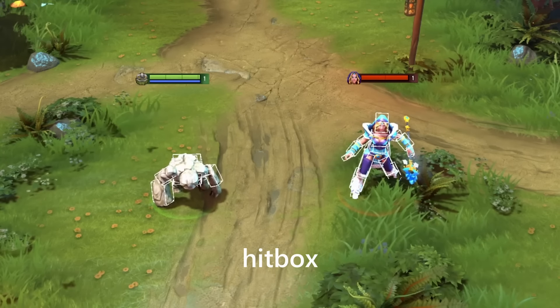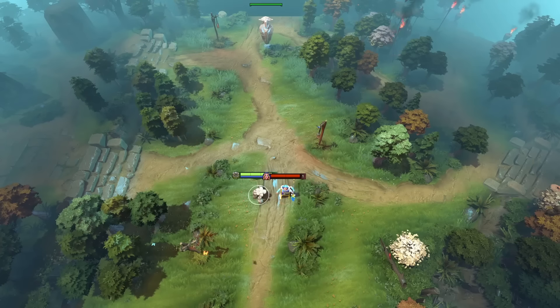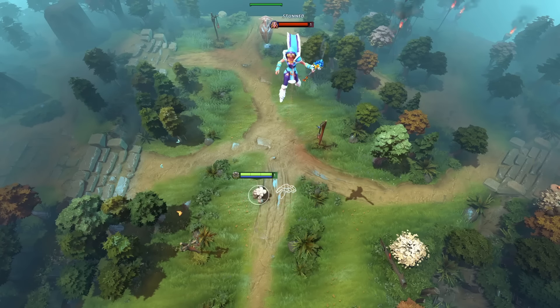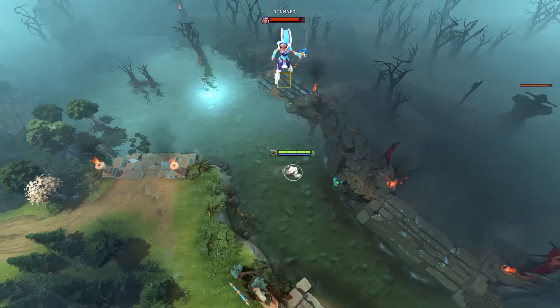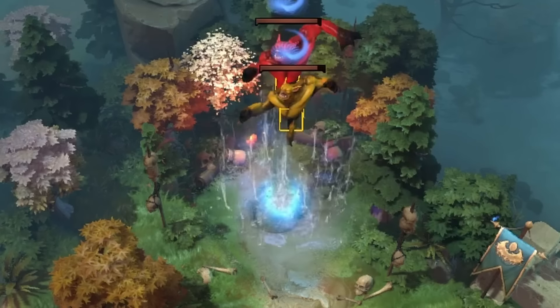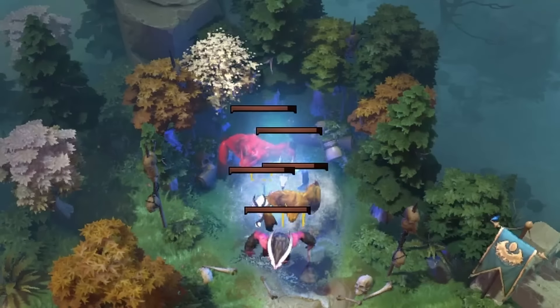The hitbox is the box that's used to detect attacks and spells like Mirana's arrow or Pudge's hook. The blockbox is able to move vertically on the z-axis, while the hitbox cannot. This is why you can stack camps with Kunkka's torrent and walk directly underneath a tossed unit — the box that would otherwise block you from walking, or the neutral camp from spawning, is being lifted into the air, preventing any interference with anything below.